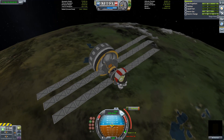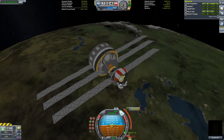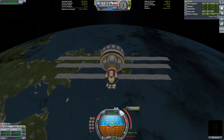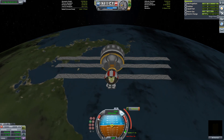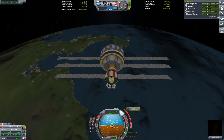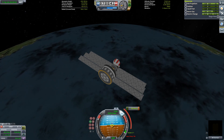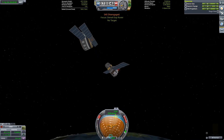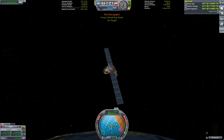We are now in a circular orbit of Kerbin. I've got five and a half kilograms of ion fuel left in the Spark stage, which I'm now using as an extra fuel tank, so we're going to use that first and start the process of ejecting from Kerbin — burning our way up to an elliptical orbit one battery charge at a time.